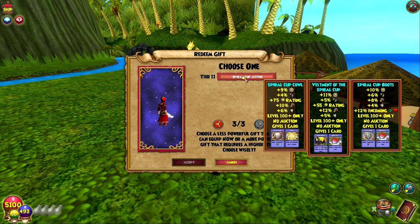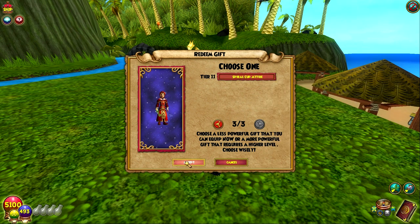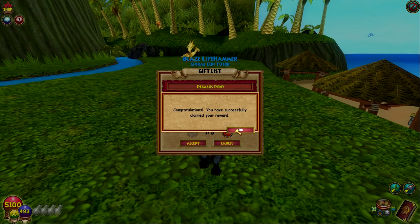Here's the gear: Spiral Cup Cowl, Vestment of the Spiral Cup, and Spiral Cup Boots. That's what it looks like. I might as well just get the level 100 gear. The stats are not the best, but that's to be expected from these bundles. So there's that — except for level 100, might as well.